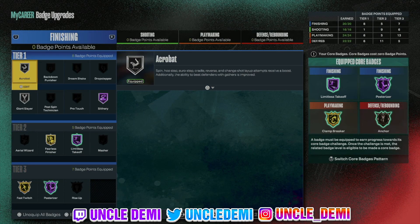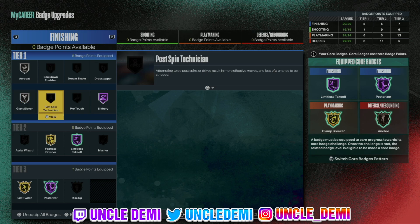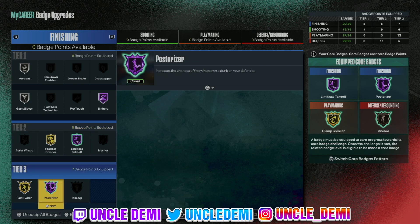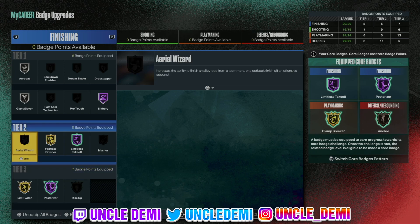Now let's look at the badges — this is where things are insane. Acrobat on silver, Giant Slayer on silver. Even though I'm 6'9, I still like utilizing that in case I go against centers. But the golden ticket: Slithery on Hall of Fame, Limitless Takeoff on Hall of Fame, Fearless Finisher on gold, Posterizer on Hall of Fame, and Fast Twitch on gold.